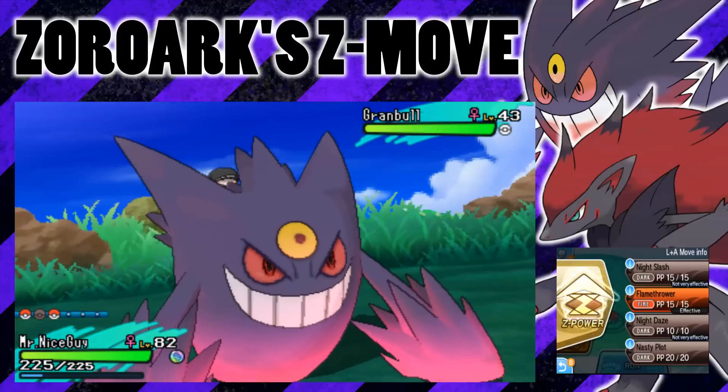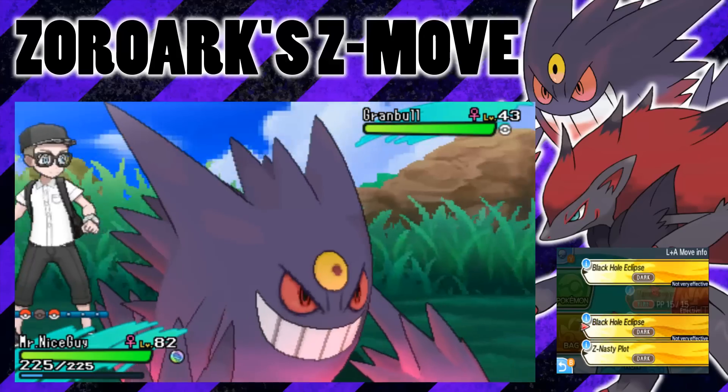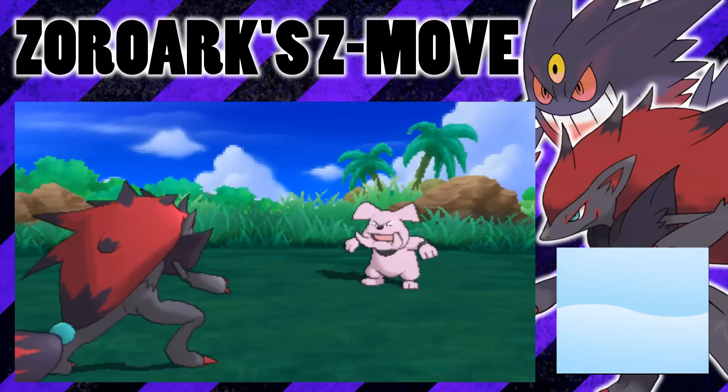It's going to use Black Hole Eclipse and give me an awesome thumbnail and it's going to be wicked. So we're going to go for the Z-Power and do this Black Hole Eclipse, even though it's not very effective on the scramble. I'm pretty sure it's going to take it out because I am level 82 and it's level 43.